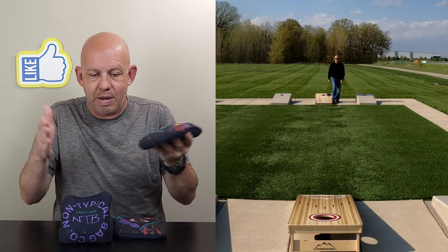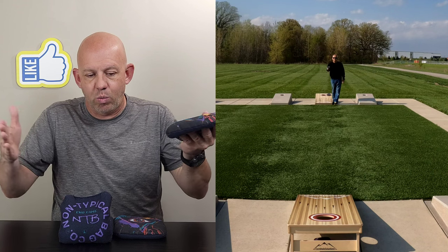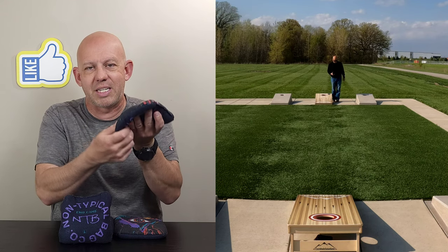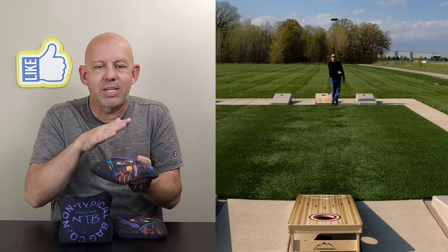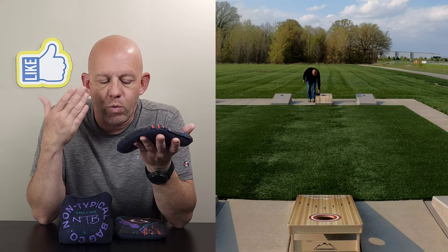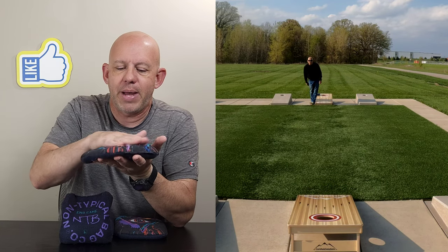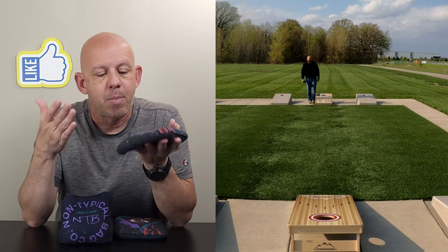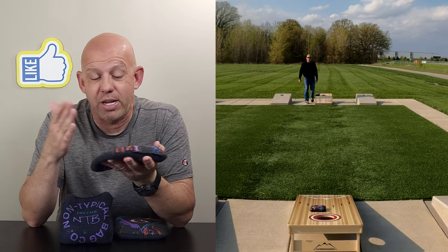I talk time and time again about the landing zone — that rectangular-shaped box you want the bag to land in to get it in the hole. When you get a looser, floppier bag like this, you can really widen that landing zone. All you've got to do is get this bag's corner to tip into the hole — if you just catch that hole, it's going to spin around and come back in. I also find these looser, floppier bags don't hang on the hole as much. I don't know if it's because the bag isn't full, allowing more room for the fill to keep moving, but floppier bags tend to not hang on the hole like fuller bags with flat fill.